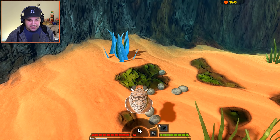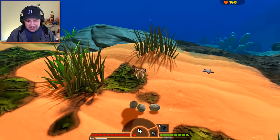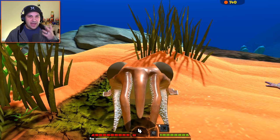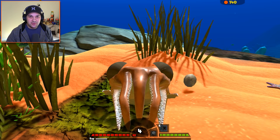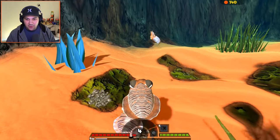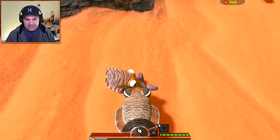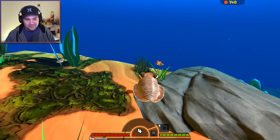Why are baby cuttlefish so much cuter than adult cuttlefish? The adult cuttlefish is just hideous — look at that face. He looks like the guy from Pirates of the Caribbean with the tentacles on his face. Was that Davy Jones? He looks like Davy Jones. But the baby cuttlefish are adorable! It's very weird. Here you guys go — come on, eat up the starfish. My cuttlefish army!